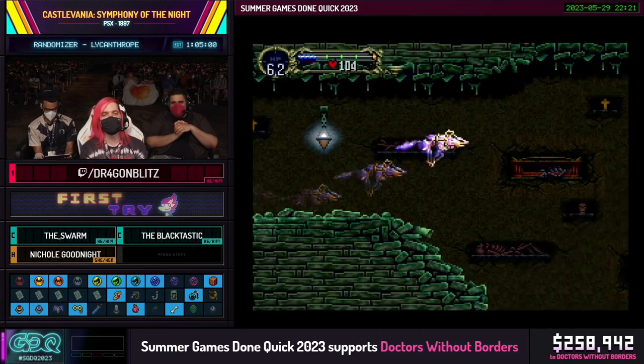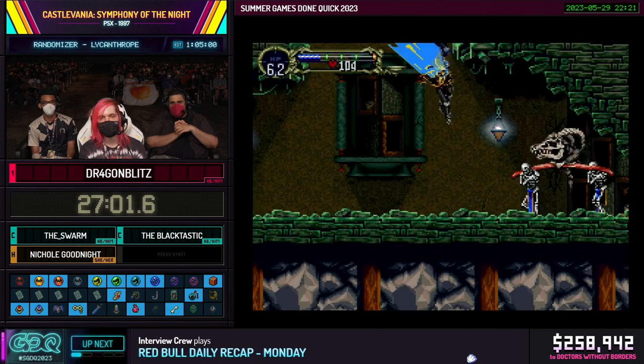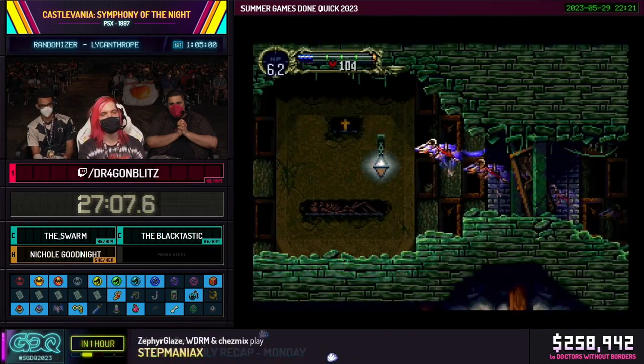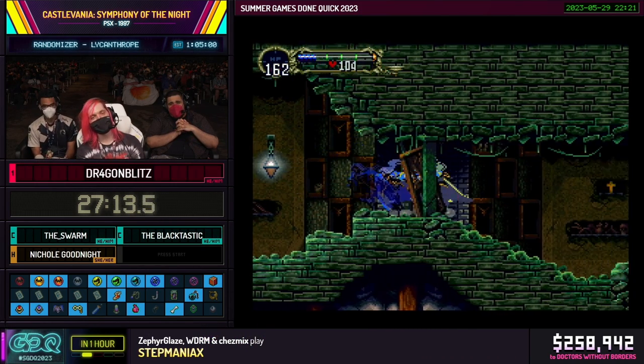Taking advantage of this game's generous use of invincibility frames and liberal use of iframes on all the spells, it gives us access to basically make ourselves invincible. And it's nothing! I did all that for nothing! What a seed. I love this video game. But at least we get to show off the skip — normally that location oftentimes has some of the most important relics in the game because it's locked behind so many other relics. That's basically how the complexity system works.